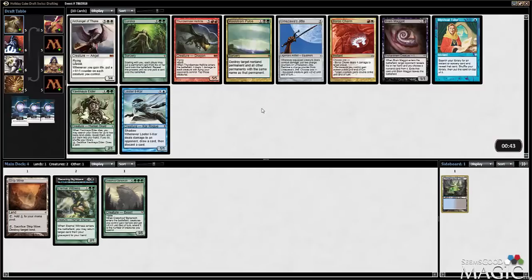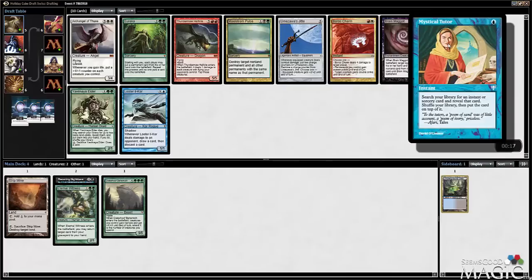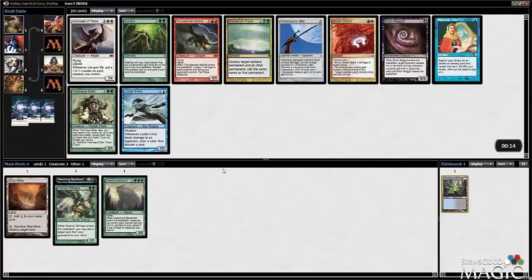Eureka's good with fatties. Jitte is good equipment. Looter is good with Nightmare because you can ditch fatties and then bring them back. Yavimaya Elder is very good with Nightmare - gives you card advantage. Pulse is kind of a catch-all, not a terribly exciting one. Could just take the Jitte. Could do Mystical Tutor - this works well if you're looking for your combo pieces. That's early enough to take a Jitte.